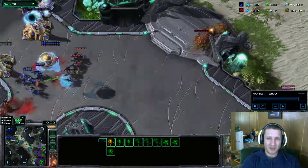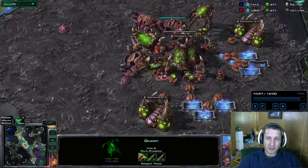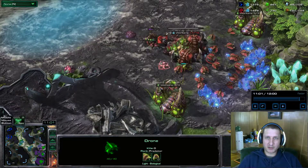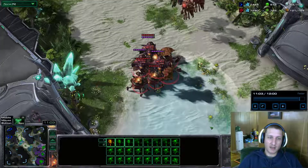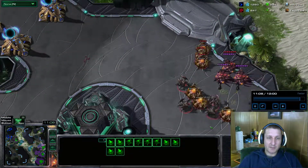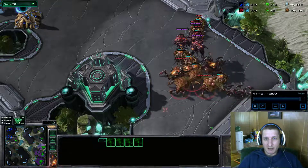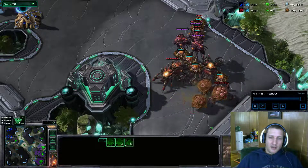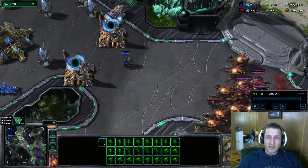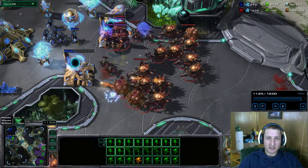I'm losing too much, so I back off my high-energy units, let the roaches hold for a bit, and bring them back. I can still have those three roaches as a buffer when I return, or morph them into ravagers — and this whole time I've been rebuilding at home. Now I'm expanding to a fourth base on the gold. I've got the pressure, I've sustained it, I've done the economic damage and put him behind. That's pretty much the game.